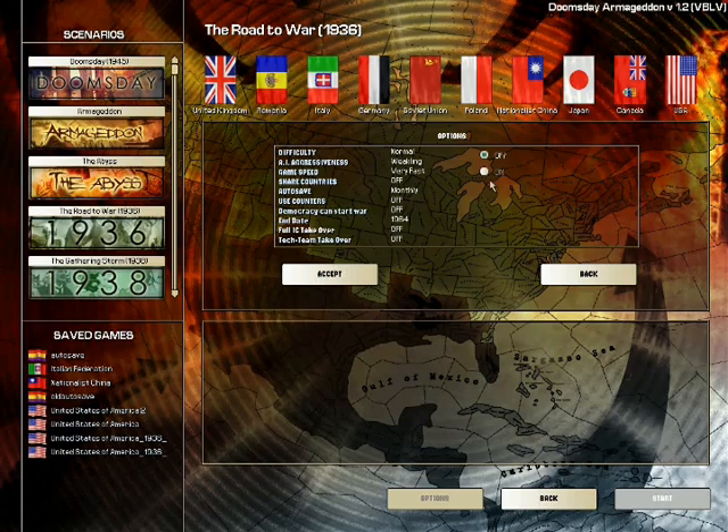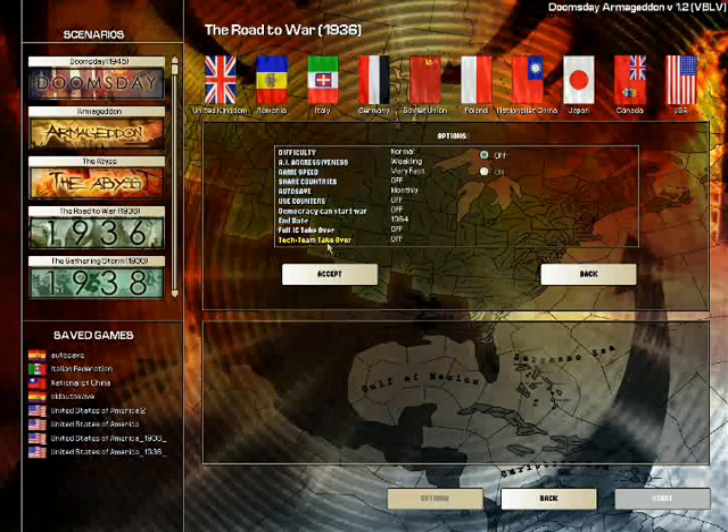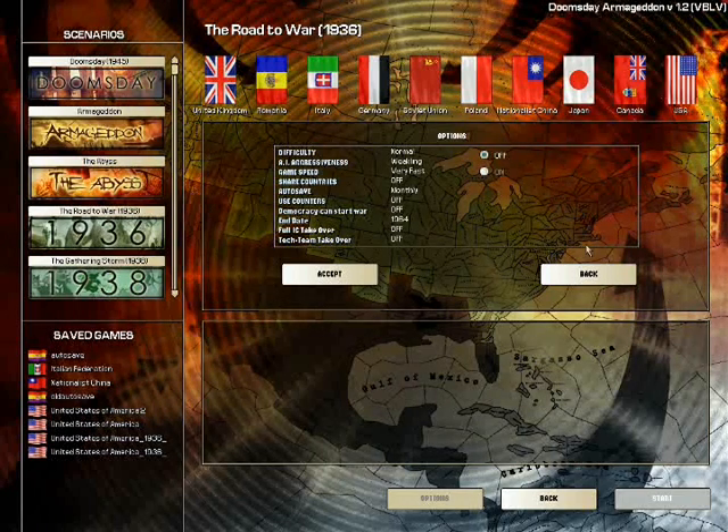Before I go — you can also do a full IC takeover, which stands for industrial capacity. Once you annex a country, you can take over their entire industry. Typically when you annex a country you won't get all of it, because a lot would be under partisan control if you don't have national claims on it — making it a partial takeover and sometimes a waste. That's why people often choose to puppet a country instead.